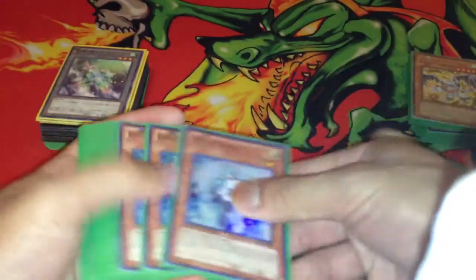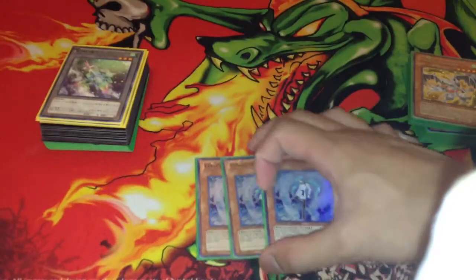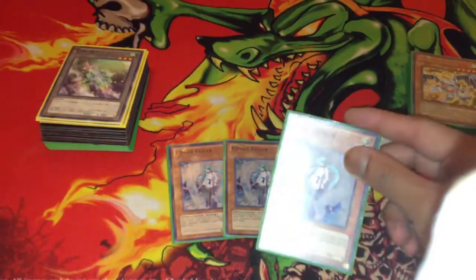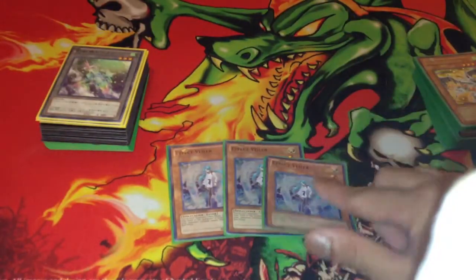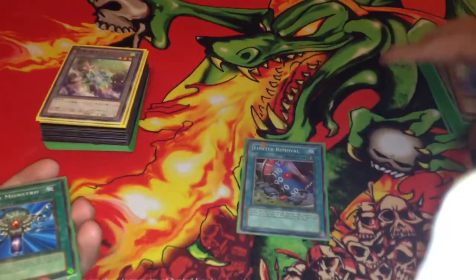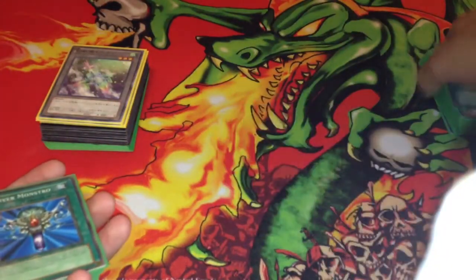For non-Dragon Machine, we do have a set of Valor. Valor's a level 1 tuner, so you can summon a Tempest and then summon this for Crimson Blader, Scrap Dragon, or Stardust. For the spells, obviously Limiter Removal — it's staple for all machine decks.